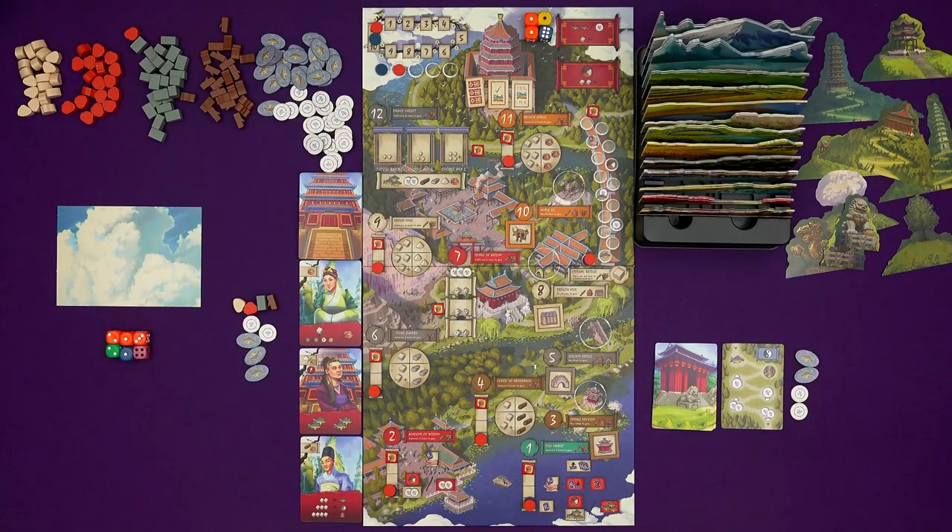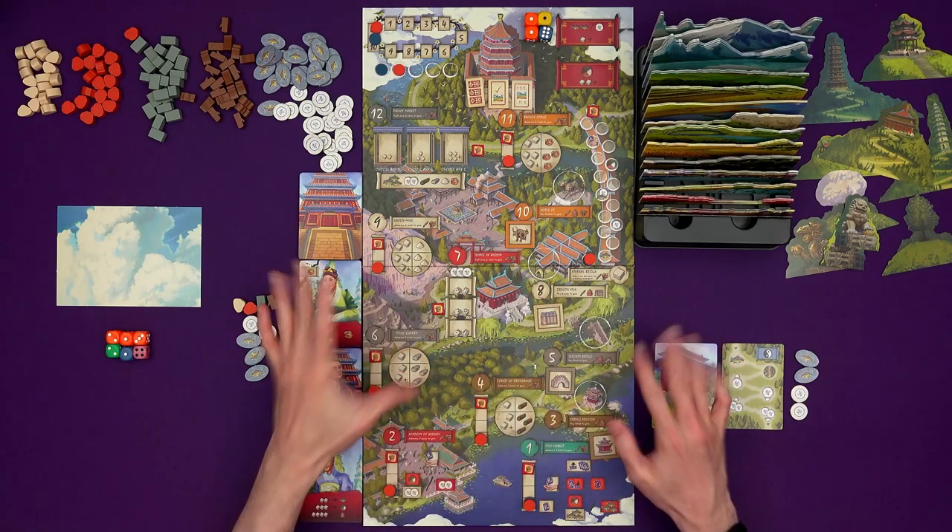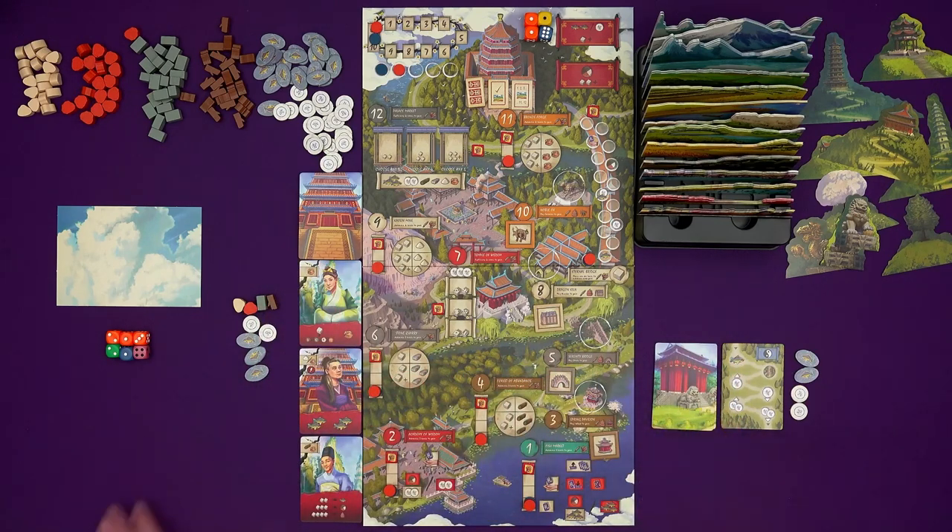Hi everyone, I'm Tom and today I'm going to be playing Eternal Palace, which is a game of dice placement, painting, trying to please the emperor, and defeat the master. I'm playing the solo mode today. The game is designed by Stephen Aramini but the solo mode is designed by David Digby.